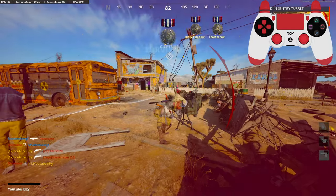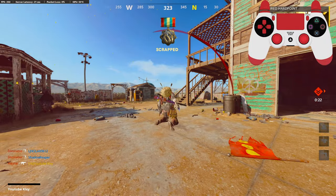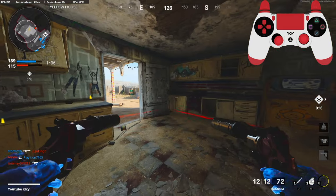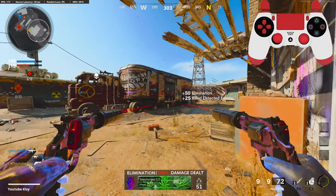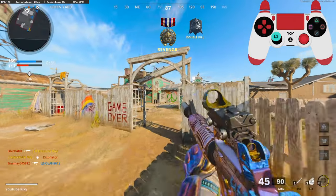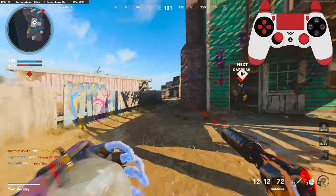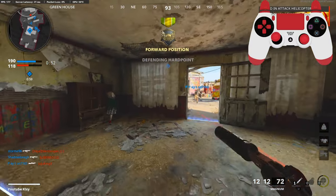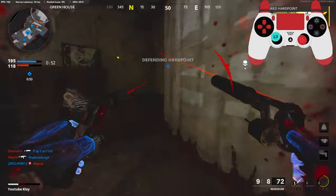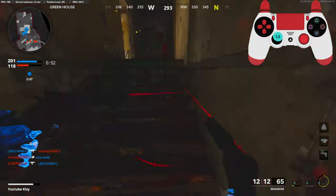Teammates, throw a nade or something. What are you doing in my spawn? All right, they're spawning right here. I keep getting spawn killed right here. We're just gonna settle the hill because they're starting to get streaks now.